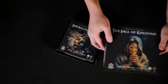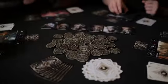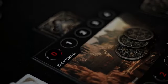Setting up is quick — each player gets a kingdom, some character cards, destiny cards, and coins. To destroy a kingdom, you must either bring its defense to 0, or eliminate all of its character cards.